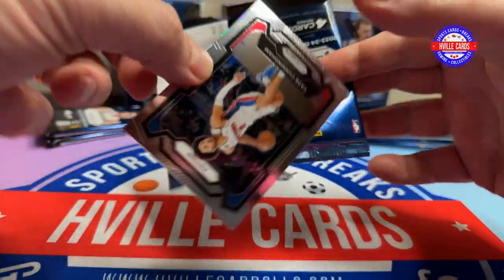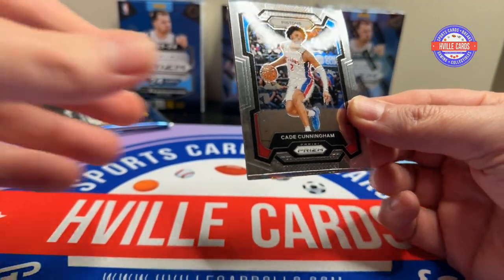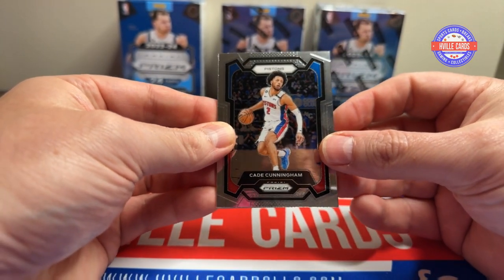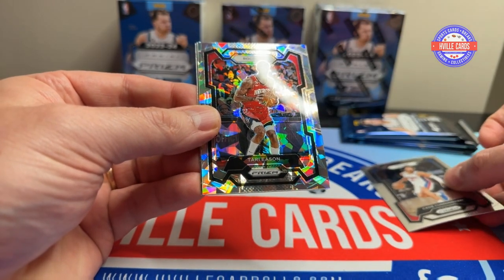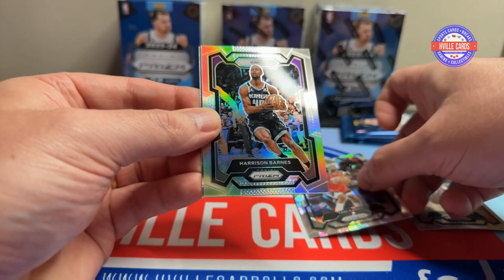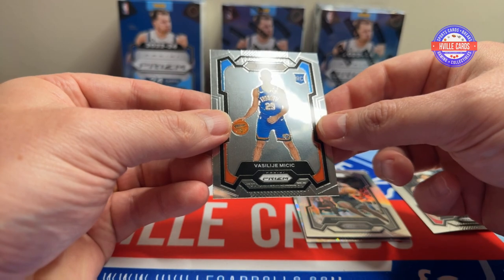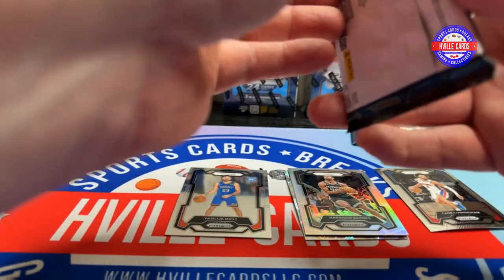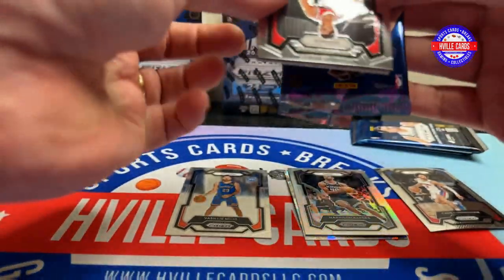I know I've done the Monopoly, but I haven't done the regular one yet. Oh, there's an ice prism right there. Actually I think I have done some because I've seen these ice prisms. So there's a Cade Cunningham. Got an ice prism of Tari Eason. Got a silver Harrison Barnes. And a rookie — Mickick. Go ahead and correct me in the comments. I can take it.